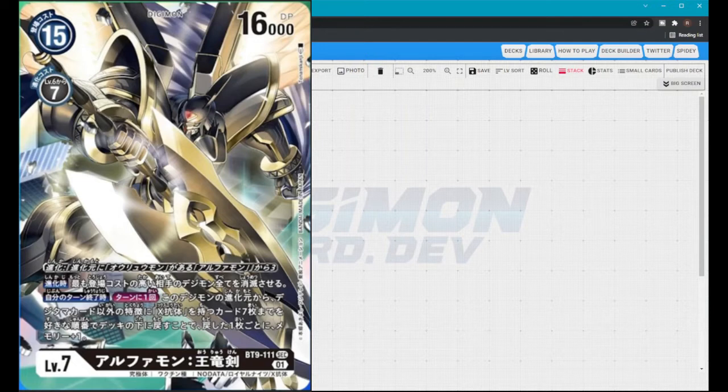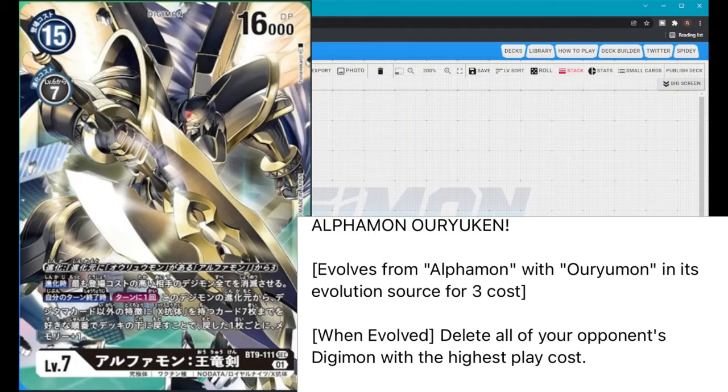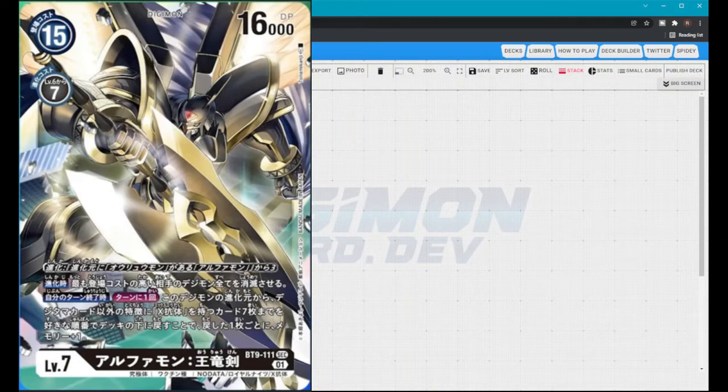Costing three cost. Second, when evolved, delete all your opponent's Digimon with the highest play cost — a pretty good effect, especially if you're trying to get rid of a level 7 on the board that you can't swing over. Not only that, when you digivolve into Alphamon Oryuken, you don't have to waste your swing on a high-cost Digimon.